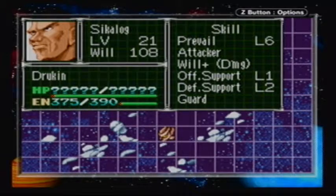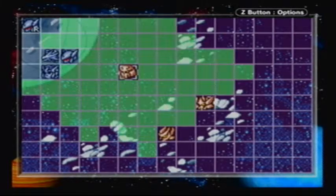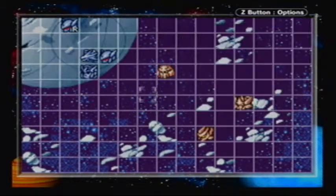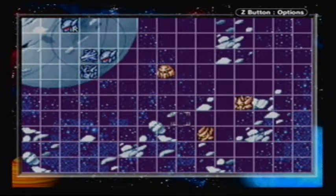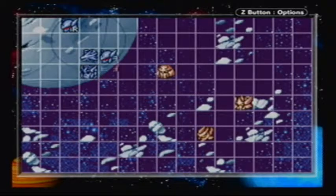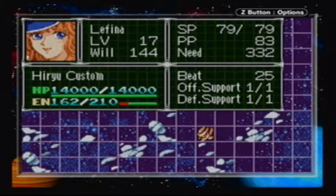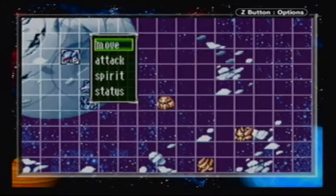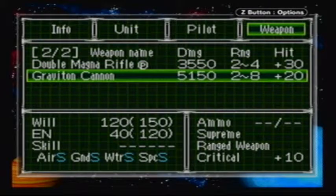I have everything set up. The first person we are going to be taking out is Skylogged. This is the formation you want: you want Lunay to be as far away but in range, so ten spaces away from her. You want Makibos — you want both of them to be adjacent to each other and right beside the high reed. And if you got the secret, you would have the Graviton Cannon.